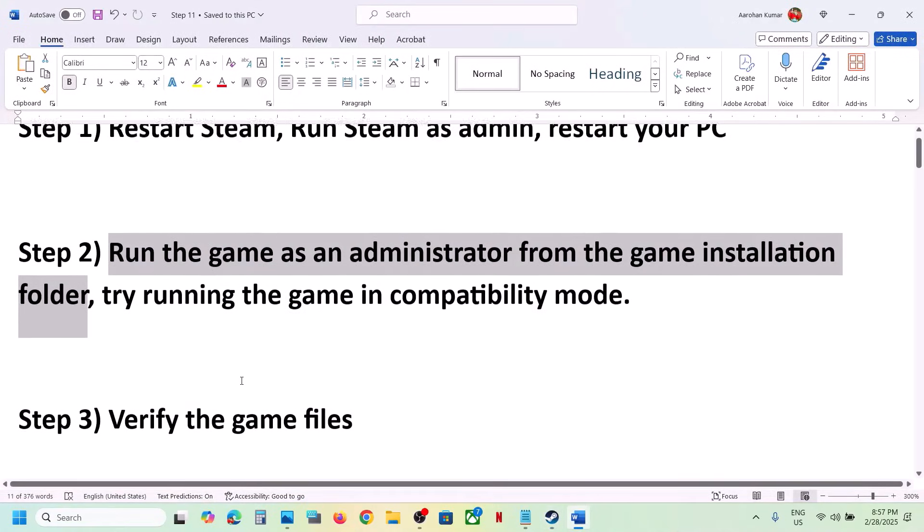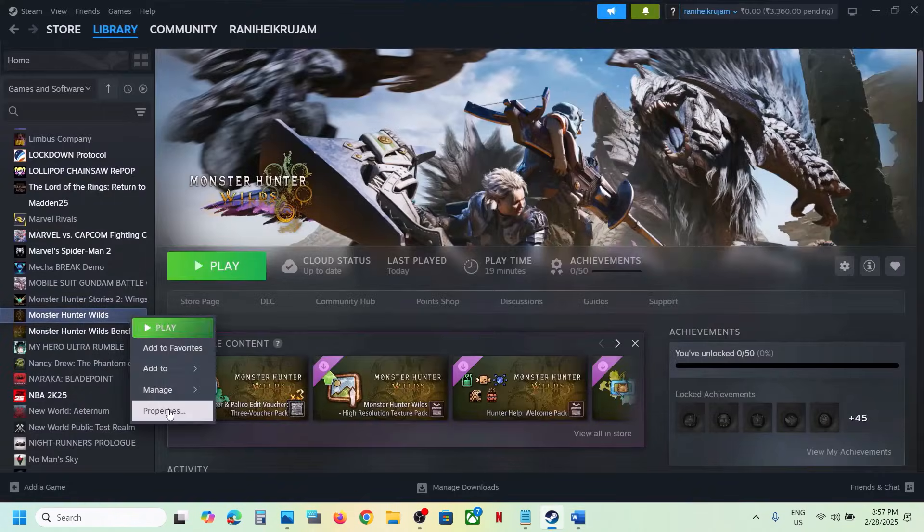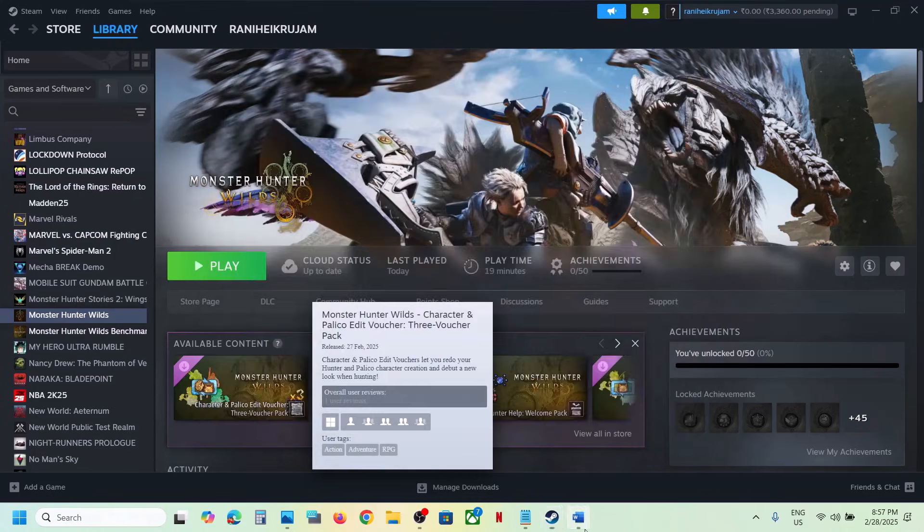The next step is to verify the game files — do not ignore this step. Right-click on the game, select Properties, go to the Installed Files tab, and click on Verify Integrity of Game Files. Once verification is 100% complete, launch the game and check.